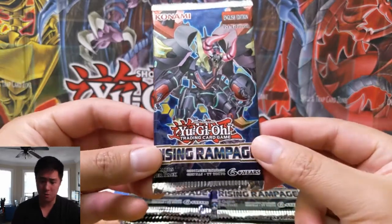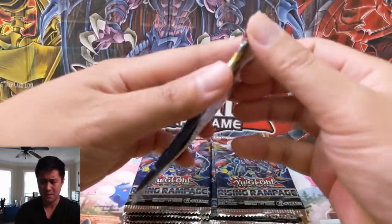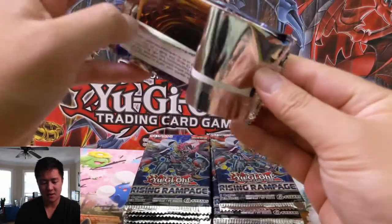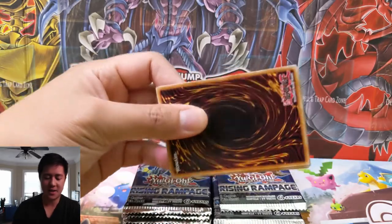The most expensive prismatic rare, the God Bow, is going for like $300 — absolutely insane. And there are a handful of them, and they trickle down. The cheapest one I could find was around $75, which is still really high, and most likely that card is not good at all.